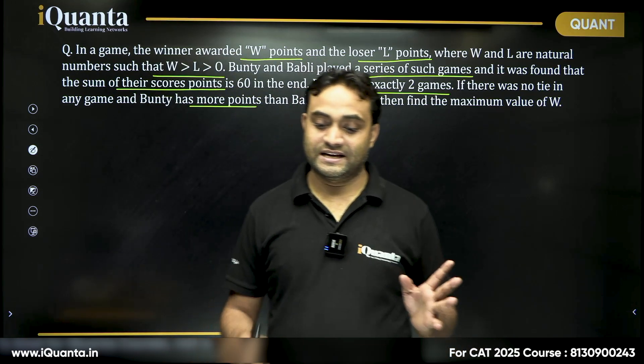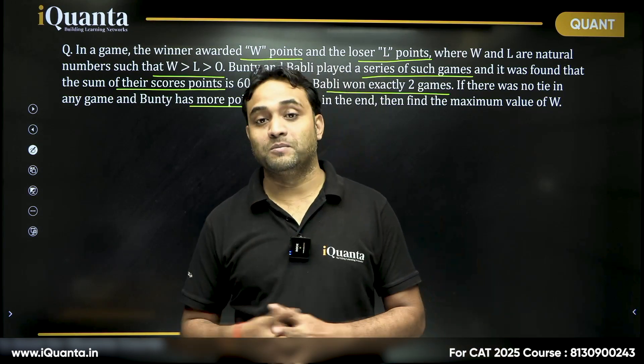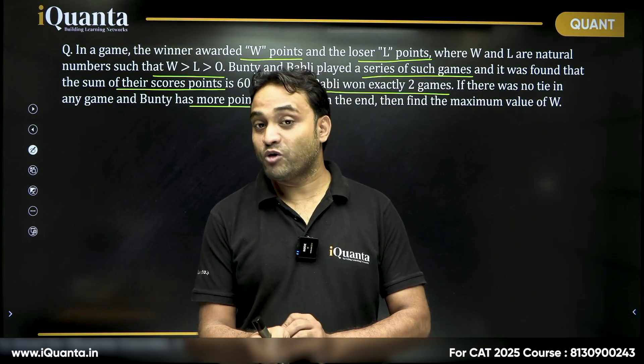Bubbly won two games and Bunty has more points than Bubbly, which means Bunty must have won more than two games — at least three games.